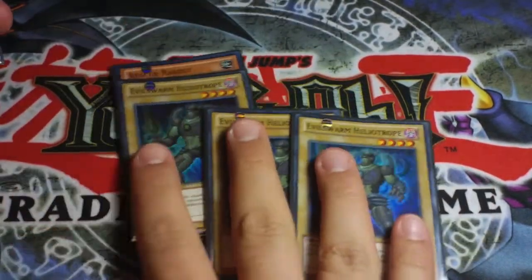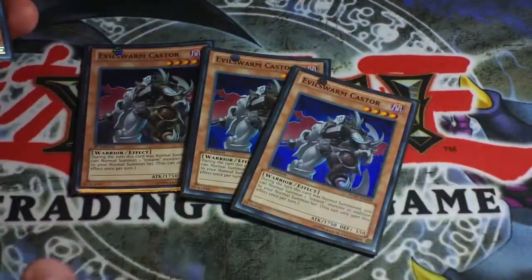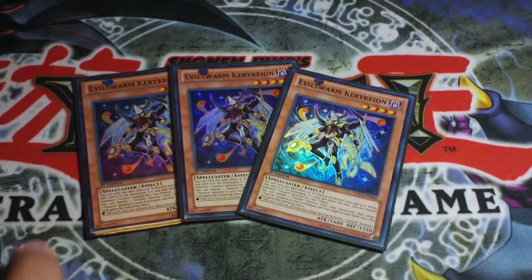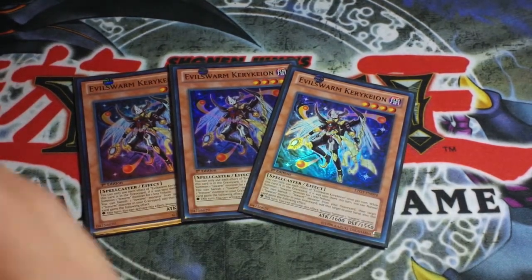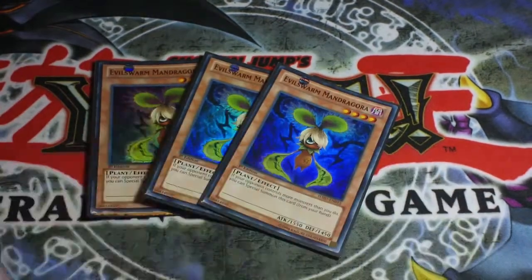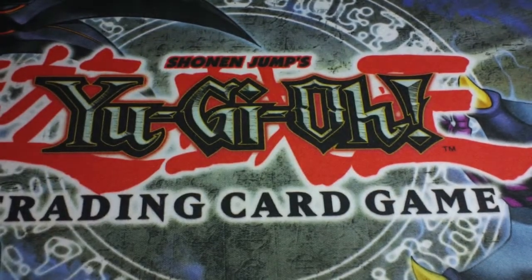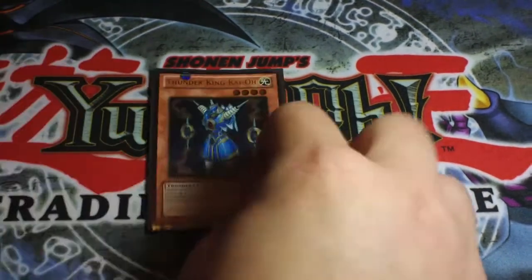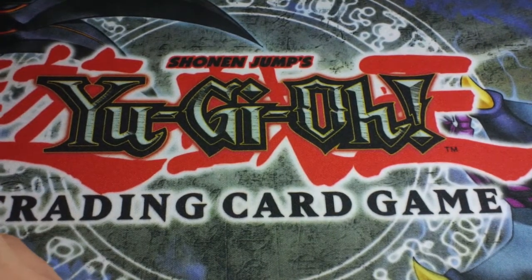So we have our rabbit engine: one Rabbit and three Heliotropes. Then our three Kycoos, three Kerykions — some people say Kirkyon but in the Japanese it's spelled Cercyon, though it doesn't matter how you say it. Next is three Madrigorals, or plant Cyber Dragon, three Thunderbirds, and last but not least one Thunder King to round up the monster lineup.